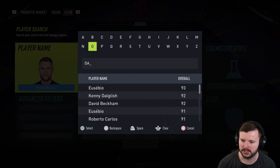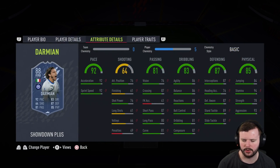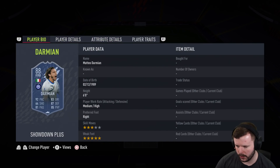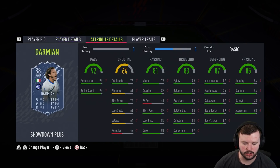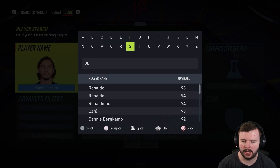Sticking with Serie A, let's look at Damian, who had a Showdown SBC. This is a very well-rounded fullback — quick, good defensive stats, good physical, and the passing is good for a fullback. The vision is a little bit low but the crossing makes up for that at 87. For a medium-high defender if you want to see out a game — which is what a lot of people use Damian for — he comes on off the bench, sees out the game. You can play him at center defensive mid, center back, or fullback, and he does a great job. If you've still got him in your club, don't be afraid to use that card.